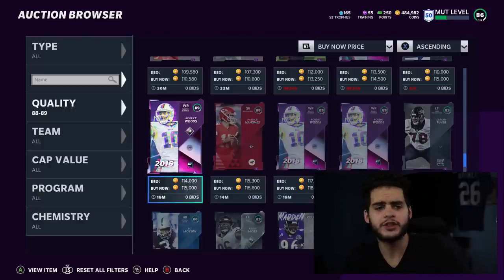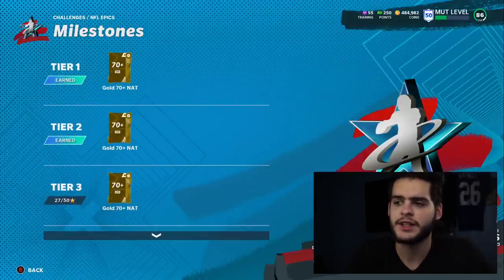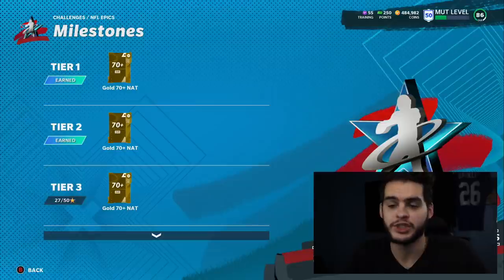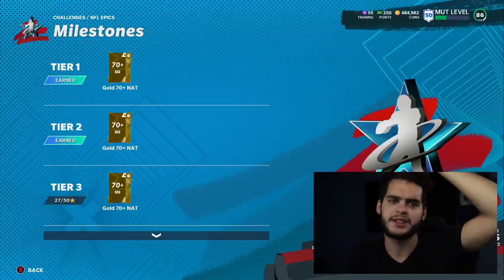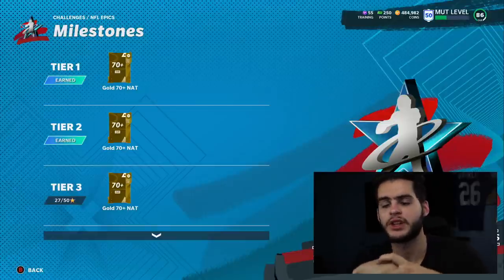That's not bad at all for free, and you get to keep one of the Ronnie Lotts. You can just do three if you want. There are plenty of solos that give you free stuff. Going back to the NFL Epics solos milestones, you get gold plus nat players — so if you do all of these and get elites, there's a decent chance you pull one or two elites that could be a nat 85. This is also great for people who have a bunch of nat cards they don't want. This is a binder-clearing method that turns nats into value — turning nothing into coins pretty much.